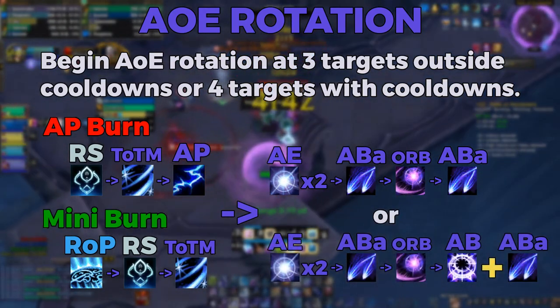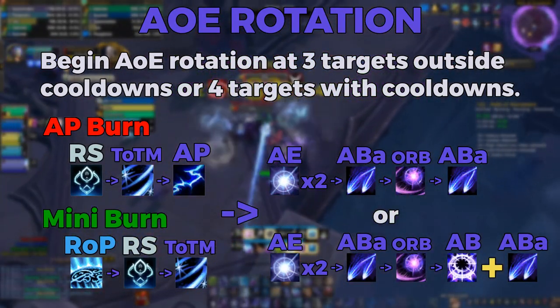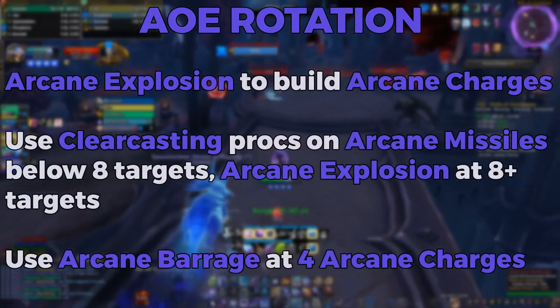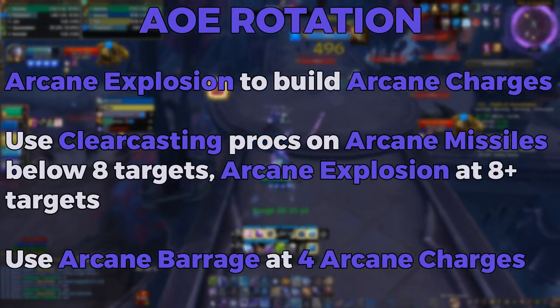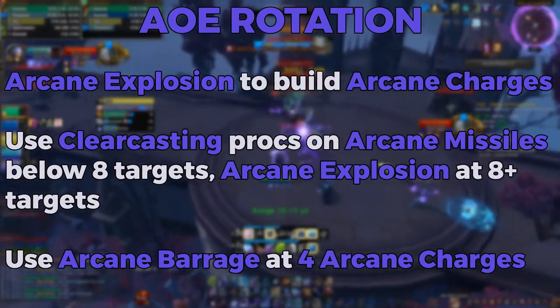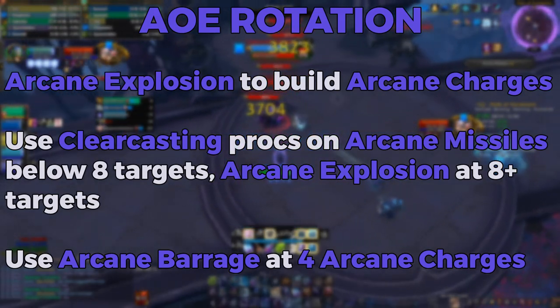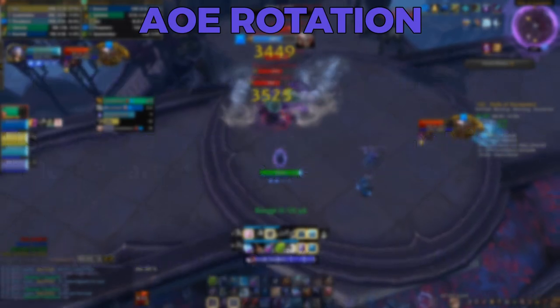Alternatively, if you want more priority damage, you can cast Arcane Blast after Orb and queue the second Arcane Barrage into it. When your burn is over, the filler rotation for AoE is going to be using Arcane Explosions to build Arcane Charges and using Arcane Barrage to dump at 4 charges. If you get a Clearcasting proc, you'll want to spend that on Arcane Missiles unless you're at 8 or more targets, in which case you use the proc on Arcane Explosions and continue dumping Arcane Barrage at 4 charges.